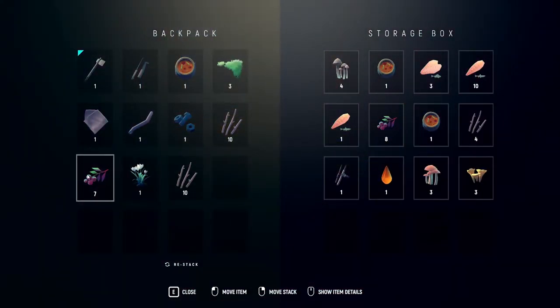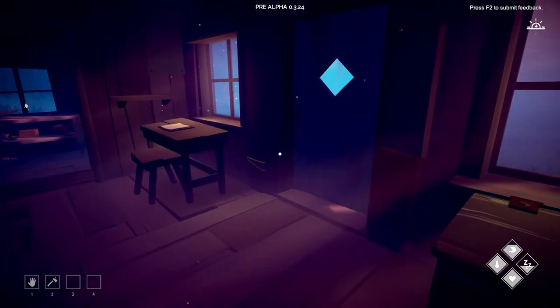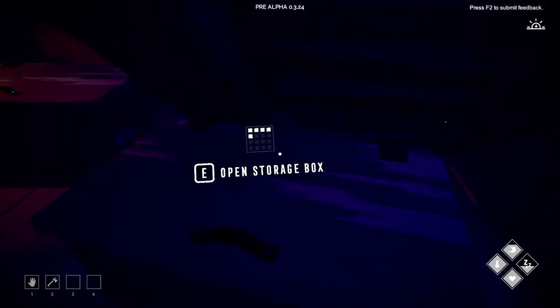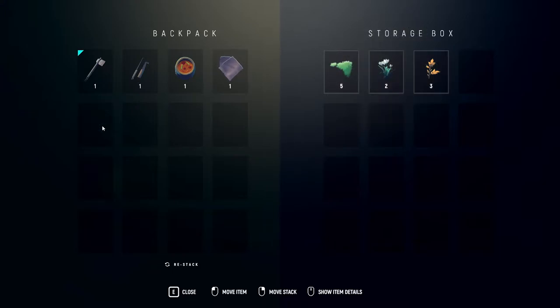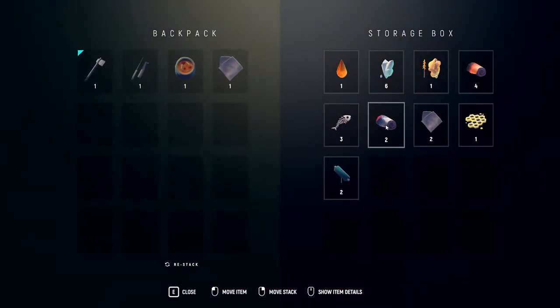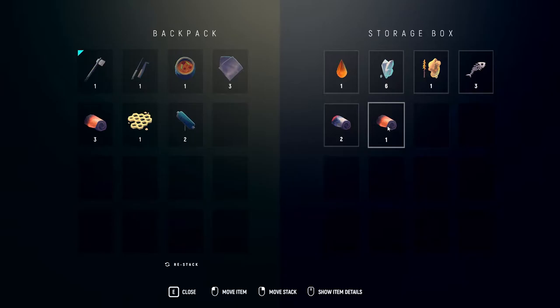Let's put the food and sticks in here. Let's grab what we need for the outfit. So we need the rags, two thread, wax, and the Waltz bleak skin. That should do it.